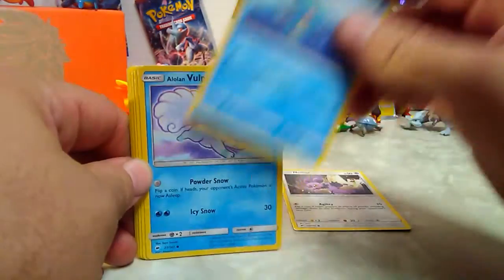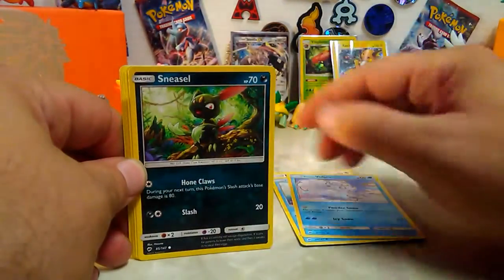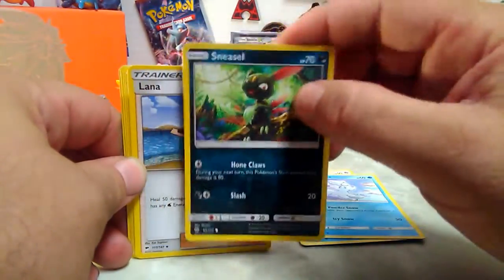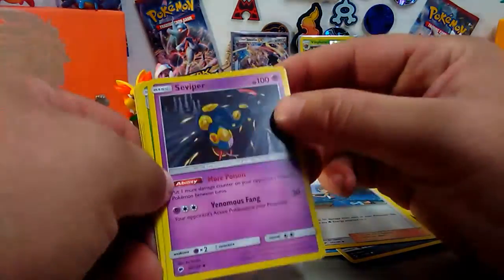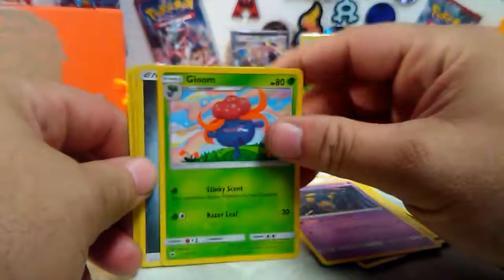We got Noibat, Horsea, Alolan Vulpix again - what's that like in every pack for you - Sneasel, Lana supporter trainer, Seviper - it's Seviper, he looks cool, looks like an anaconda.